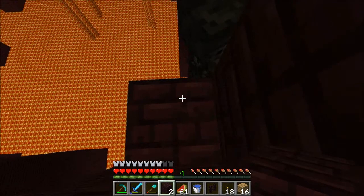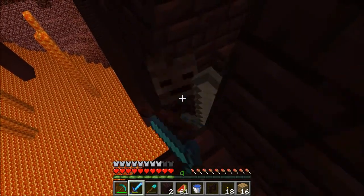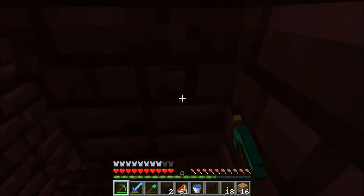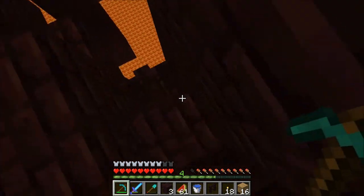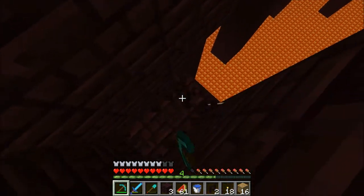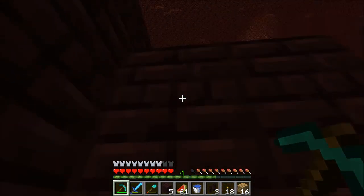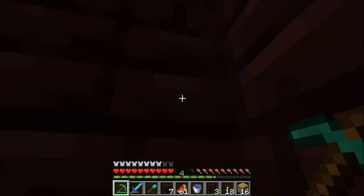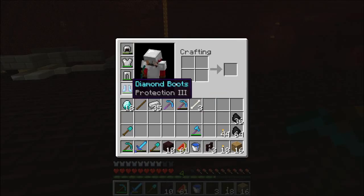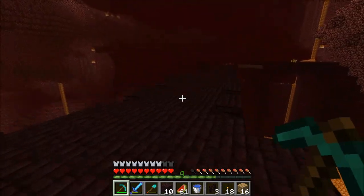Oh god. Did he drop it? Cause they can drop the wither skulls that are needed to summon the wither boss. And that'll be a boss we're gonna fight at some point too, but it's supposed to be really, really abominably strong. It looks like it just dropped a bunch of bones, so we'll have to watch for that. Totally forgot about those guys. Yeah, there is a new boss, which is kind of awesome.